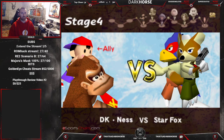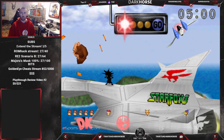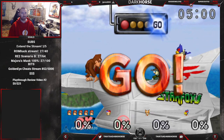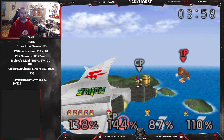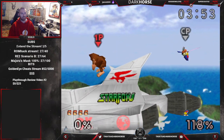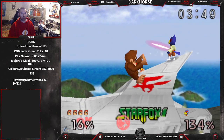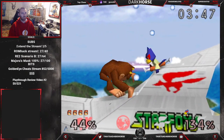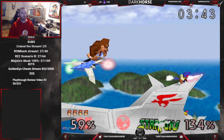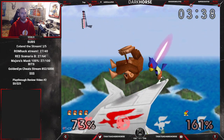Instead of the Mario Bros. matchup, we have Star Fox team, so now you're fighting Fox and Falco instead of Mario and Luigi. Really cool — just a nice twist on one-player mode. We've played Mario Bros. for 20-something years, now we get to play Star Fox team. This Falco doesn't want to go down — he almost put me in the clip of the week.